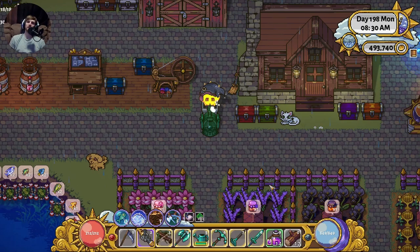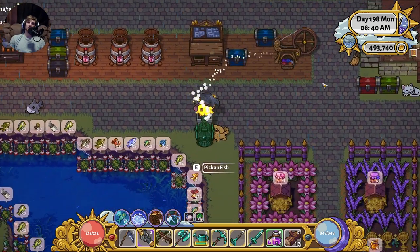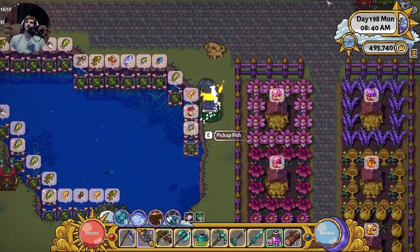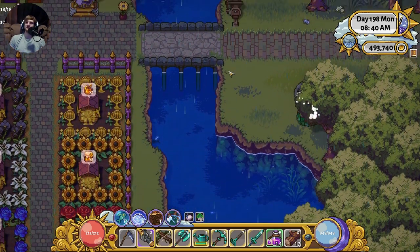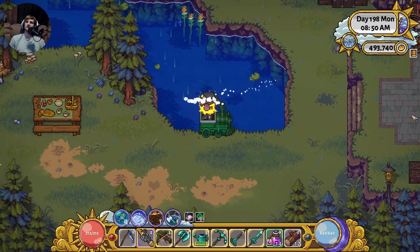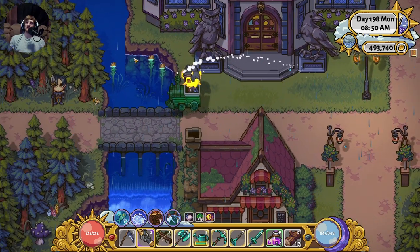Now let's actually check out where these fishing spots are. For the farm, I'm not going to cover every spot — anywhere there's water on the farm you can fish. But I personally don't recommend fishing on the farm or in the town area if you can help it. In my opinion, don't go to the farm or town water to fish.